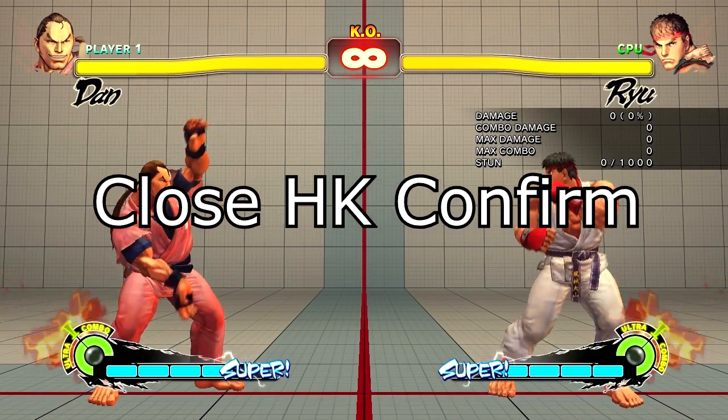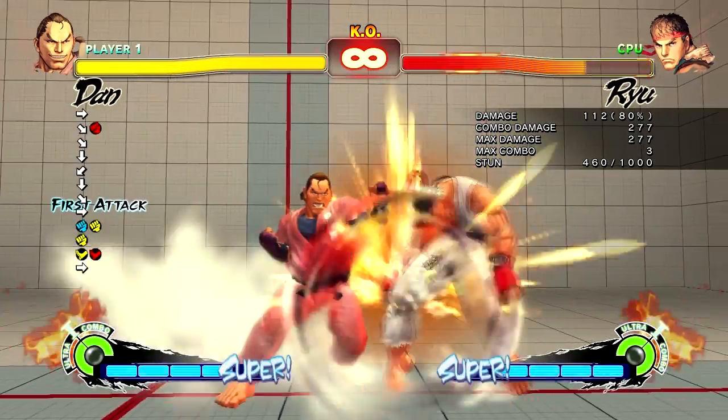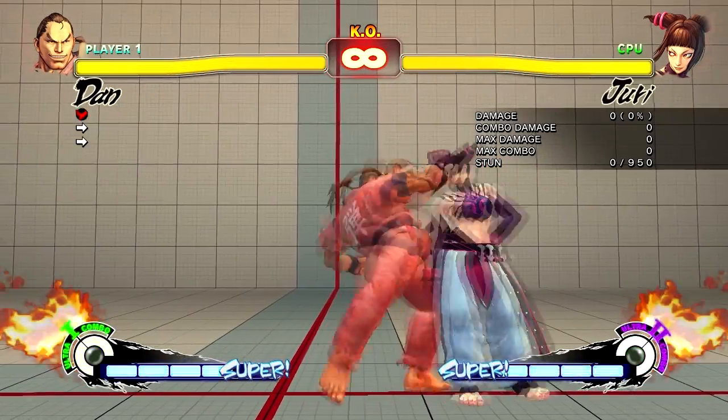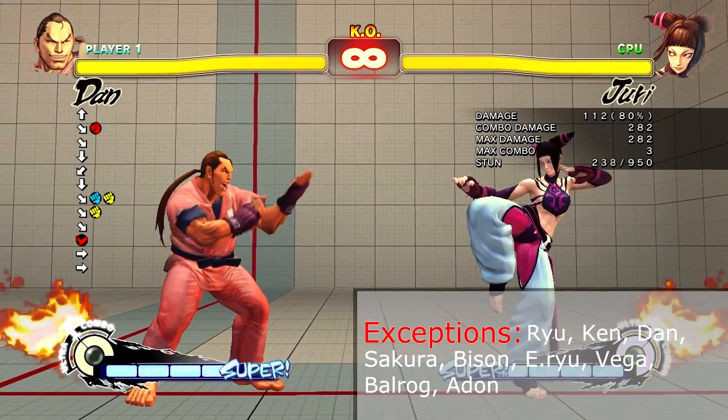Dan's close heavy kick is a powerful confirm that leaves him close to the opponent and gives him enough frame advantage on hit to combo into a follow-up. With no meter, Dan's highest damage combo after landing a close heavy kick is to link into a close or crouching medium punch, cancelled into a heavy punch Koryuken.